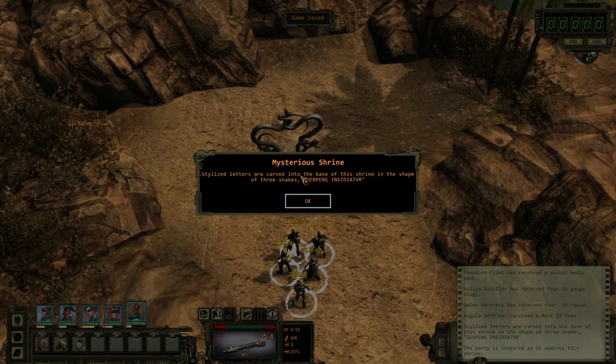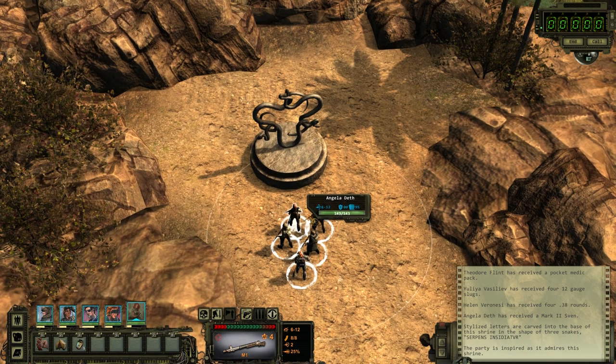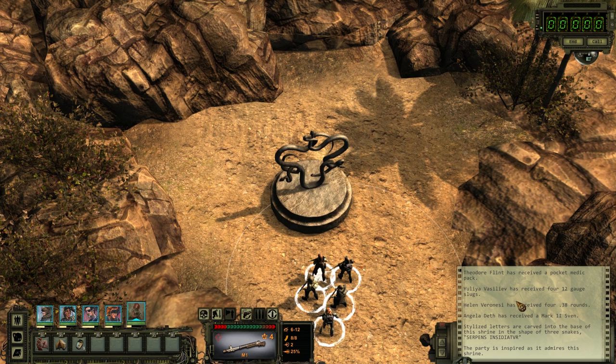Statue — bless me. Stylized letters are carved into the base of this shrine in the shape of three snakes. 'Serpens Insidiet' — I don't know how to pronounce it. Regardless, the party is inspired as it admires the shrine.